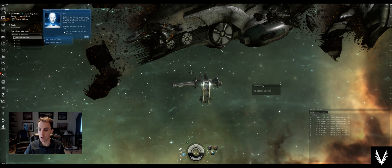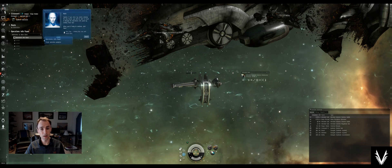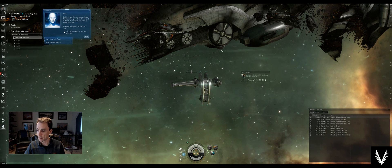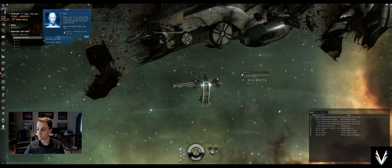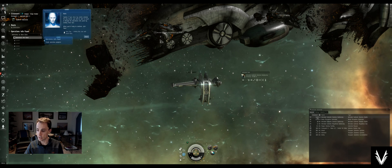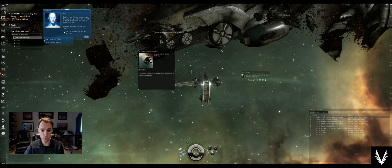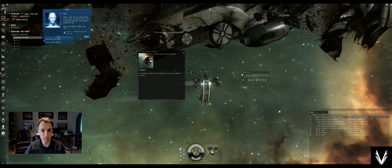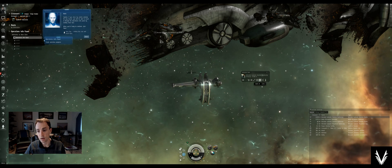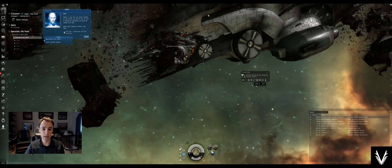The second window, which is separate, is your Selected Item or target window. If I select one of these items from the overview, all sorts of information is populated here. It tells me that it is a Wrecked Gallente Dominix battleship. It shows our distance, and then gives us a number of options. We can click Show Info, which pulls up an information window you can resize. If something is moving you can click track, or you can click Look At to visually take you to it. Clicking on it again takes you right back to your own ship.